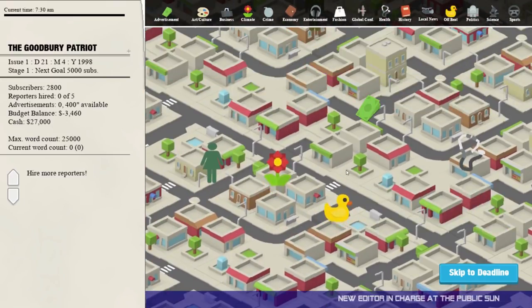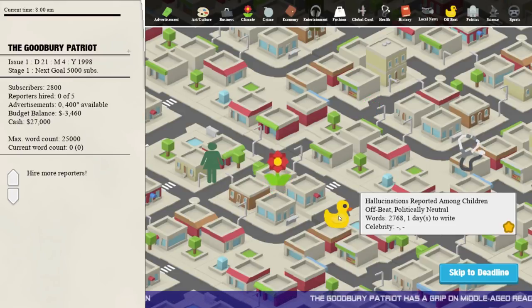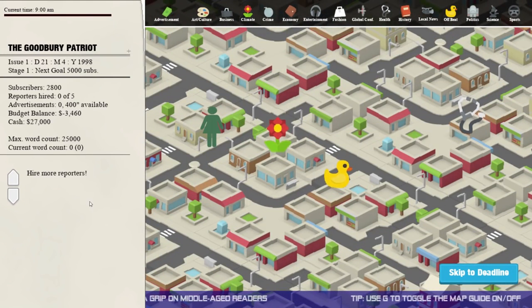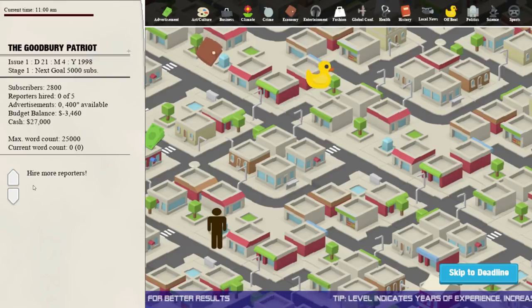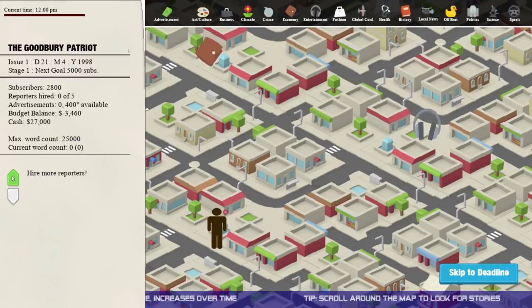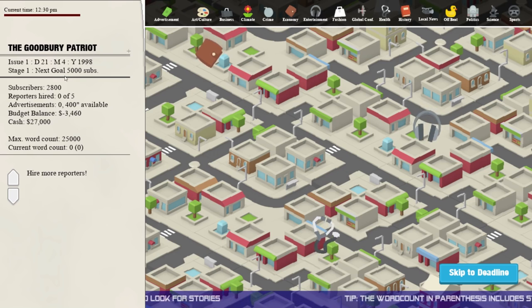Oh, there's a little duck! "Hallucinations reported among children" — offbeat, politically neutral. Is that offbeat? Children hallucinating. Goodbury Patriot. The goal is to get 5,000 subscribers; we've got 2,800. It says hire more reporters — I'm pressing the up arrow assuming that's how to hire reporters. I'm not entirely sure how to hire a reporter right now.